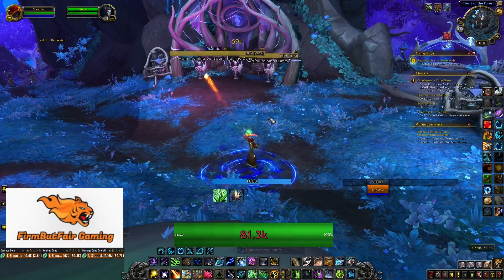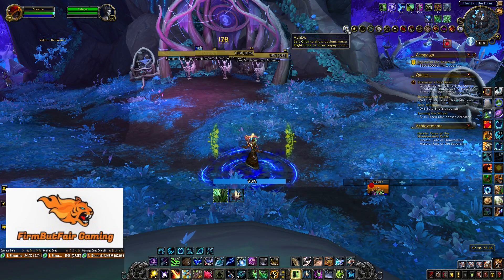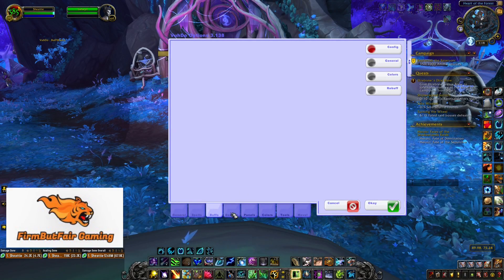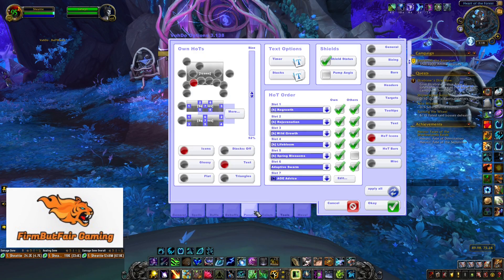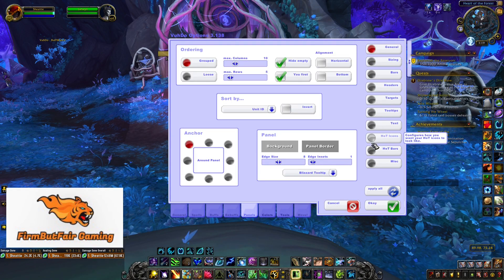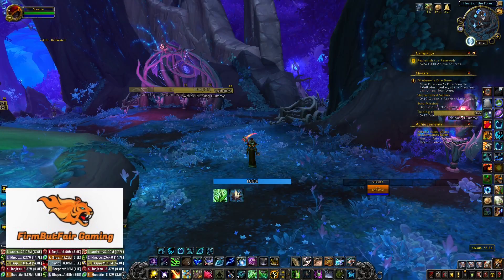That's kind of the intro, base version of Voodoo. It works as raid frames, and instead of you creating all the mouse-overs yourself, it does it for you. You can change the size of the panels, make it bigger or smaller, move it around. Check out the panels where you can do targets, headers, and bars — make the sizing bigger. It's just very, very customizable to your preference. If you have any questions on Voodoo, let me know. Leave a comment below — let me know if you use Voodoo, what you like, if you use mouse-overs on raid frames, or any other questions regarding healing. Join me on Twitch, ask me live. This was Deflect, Firm But Fair Gaming — we'll see you in the next video.